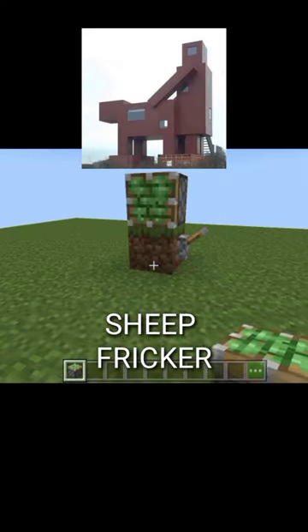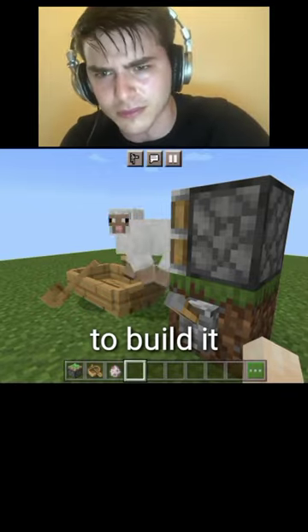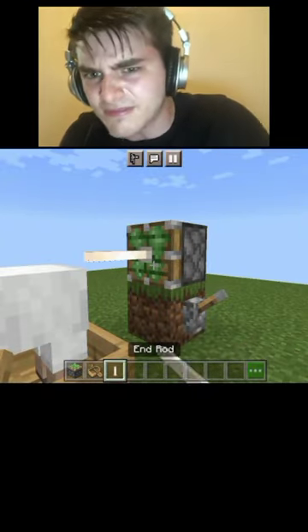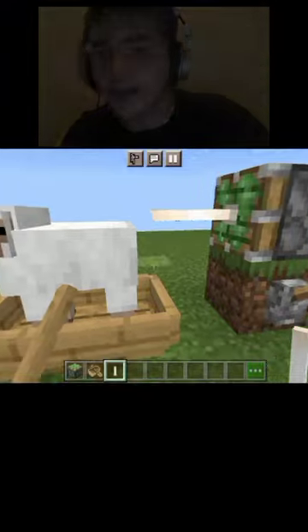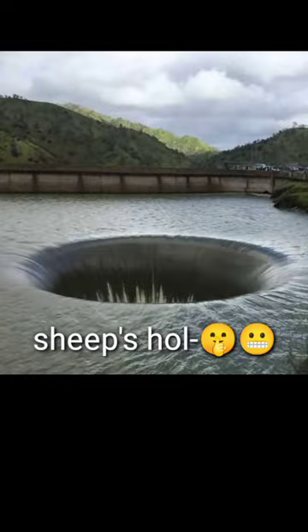For some reason I wanted to build a sheep fricker in Minecraft, and being a jobless individual I proceeded to build it. But it did not work the first time because the end rod wasn't going inside the sheep's hole.